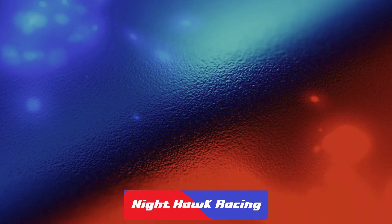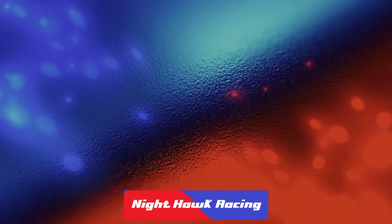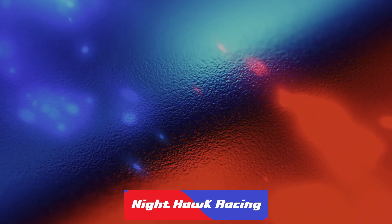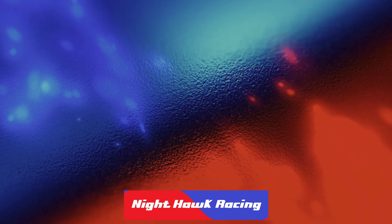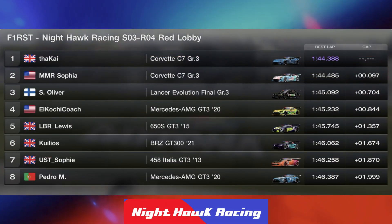That is the end of the sprint race. Now let's look at who qualified where and who is on pole for our fourth round at Daytona Road Course. Qualifying on pole tonight for the feature race, we have KD Kai, who really pulled that lap out of the bag, setting a 44.3 — flying in the qualifying session. Less than a tenth back, we have Sophia starting in second. Swizzy in P3, seven-tenths back. Coach taking a very surprising P4, only eight-tenths off pole. LB Lewis in P5, and Coolios in sixth.